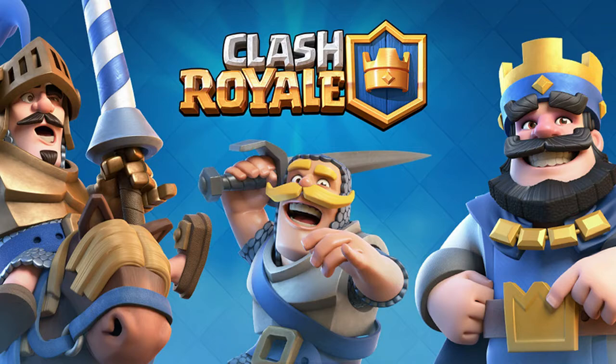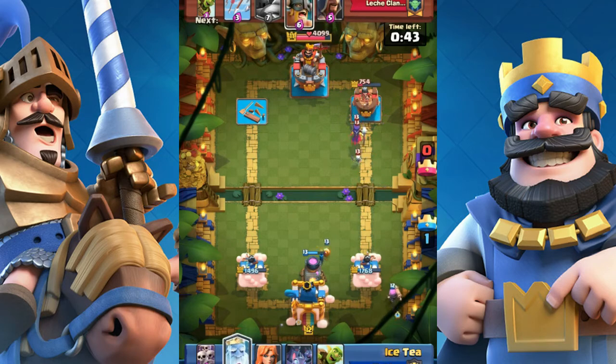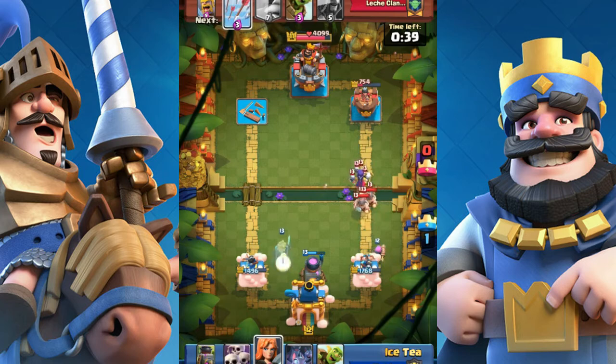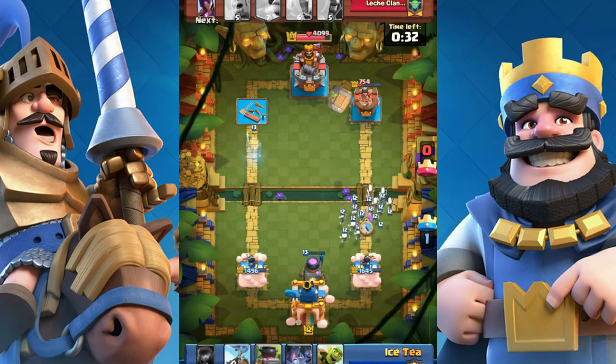Tip 3: By using flash damage heroes. In this case, my opponent dropped a Witch and Elite Barbarians near each other. Then I waited and dropped down a Valkyrie — she can kill all of them. 4 elixir for 11 elixir. How cool is that?